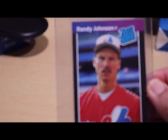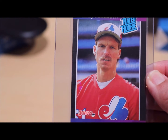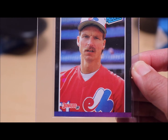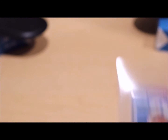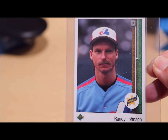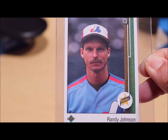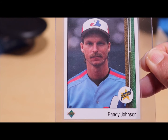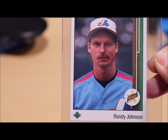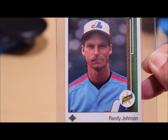This is Randy Johnson's rookie card. Left and right are not centered, so hopefully I can get a 9 for this one. And this is another Randy Johnson rookie card — Upper Deck. Left and right are not aligned to each other, so hopefully I can get a 9 point on this one.